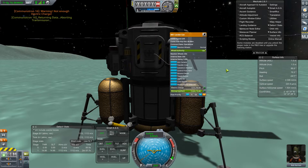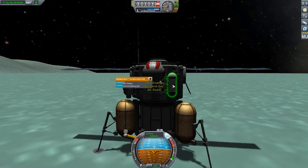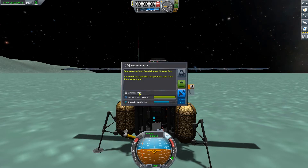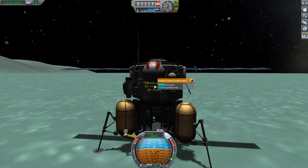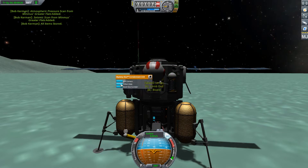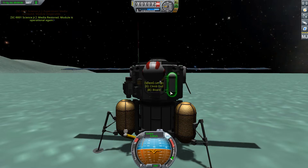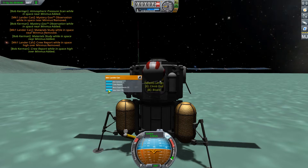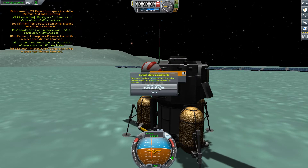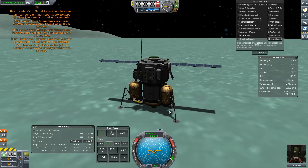We'll just send all that back, and that will leave us room to do everything again. EVA report — we'll keep that. Log — keep that. Now we will collect, restore, collect, restore. We might as well just take all that and store it all. It looks like 19. We'll just board anyways — we can always check later to see what we have and don't have.